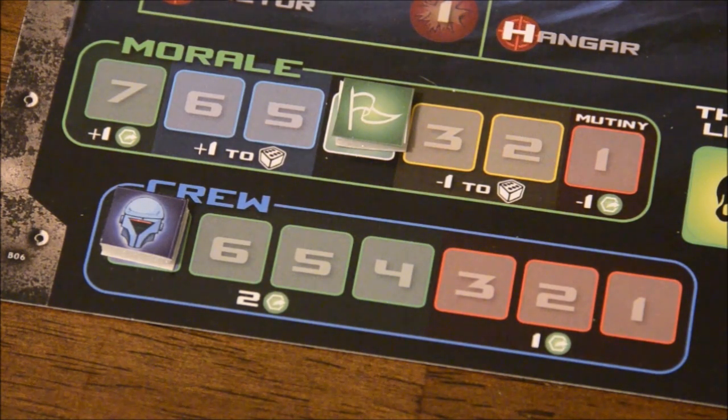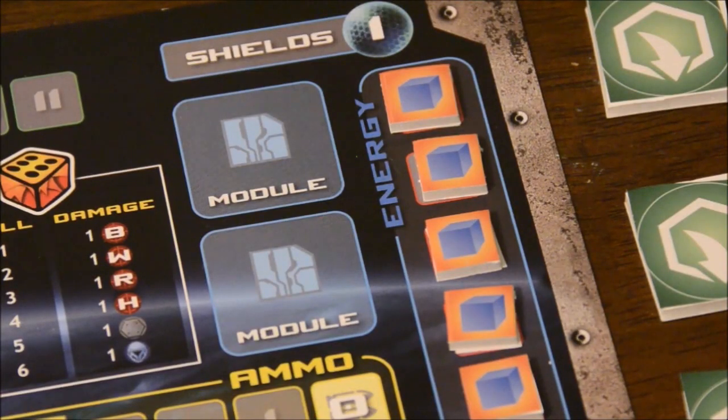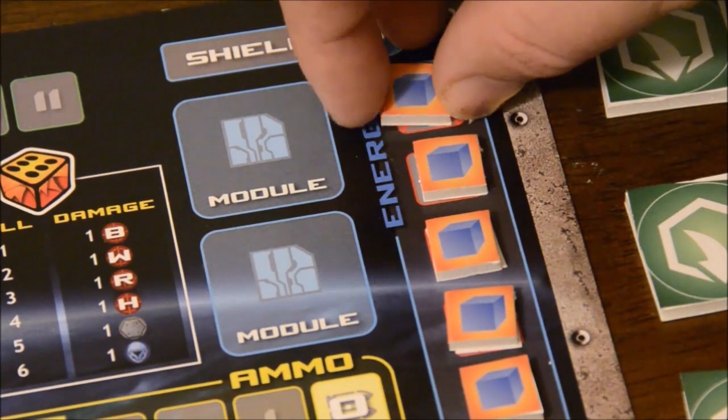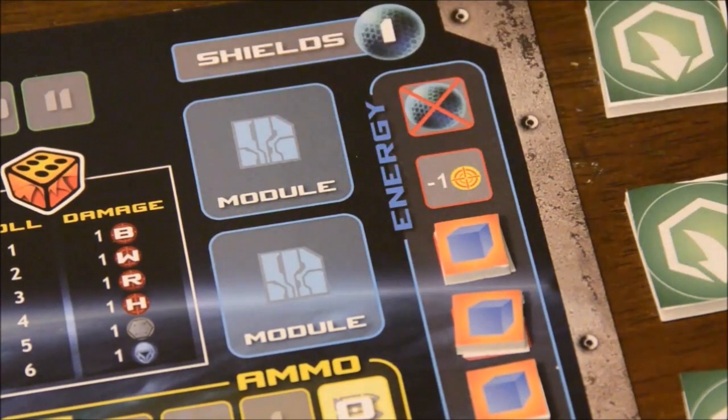Lose too many crew and it starts getting taken out of your morale instead. High morale gets you yet another action per turn and a bonus to your rolls, but if morale bottoms out, you take a penalty and must resolve a special mutiny event. Salvage can be used for repairs, and ammo is important for certain weapons. If your energy level is full, your shields are up and can take damage instead of the ship, but using energy to activate certain ship functions removes an energy marker and causes a negative effect. Modules can also be attached to the Ironclad to improve its systems.